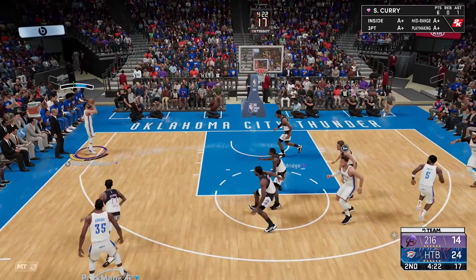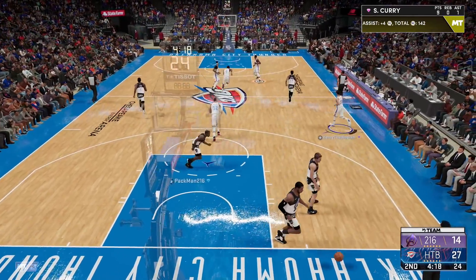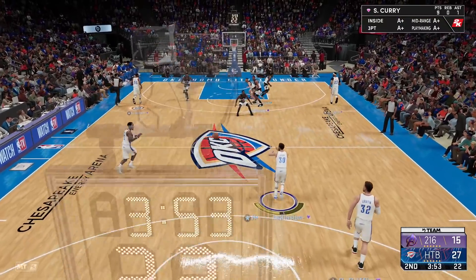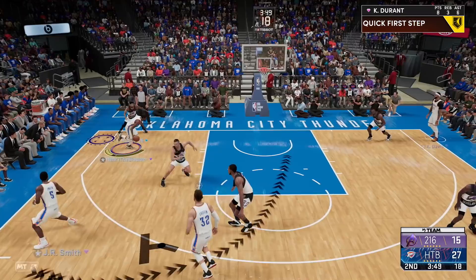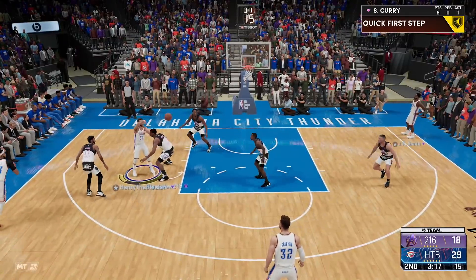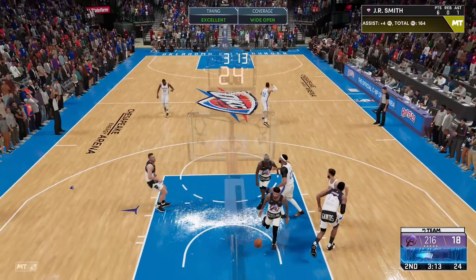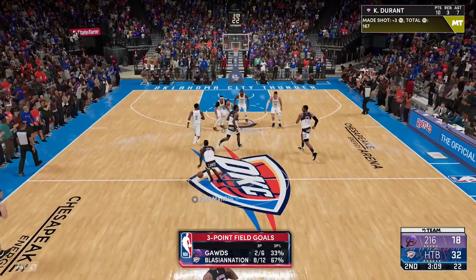My matchup is Ingram — a lot of people compared him to KD when he first came to the league, turned out to be different. Steph Curry in the corner — last person you should leave open. Don't play a zone defense if you don't know how to, because I will cook it. KD's usually a bucket getter but right now he's playing passive. Leave me open in the corner — I dare you. Open lane.